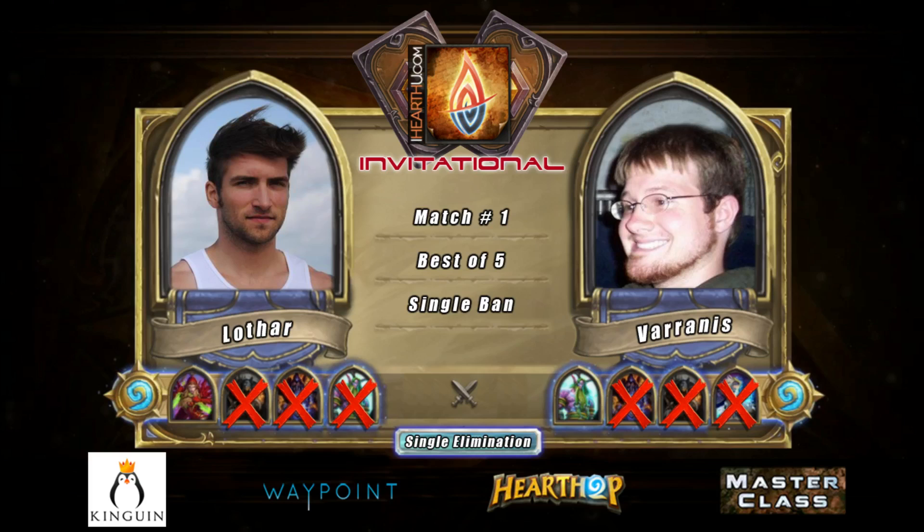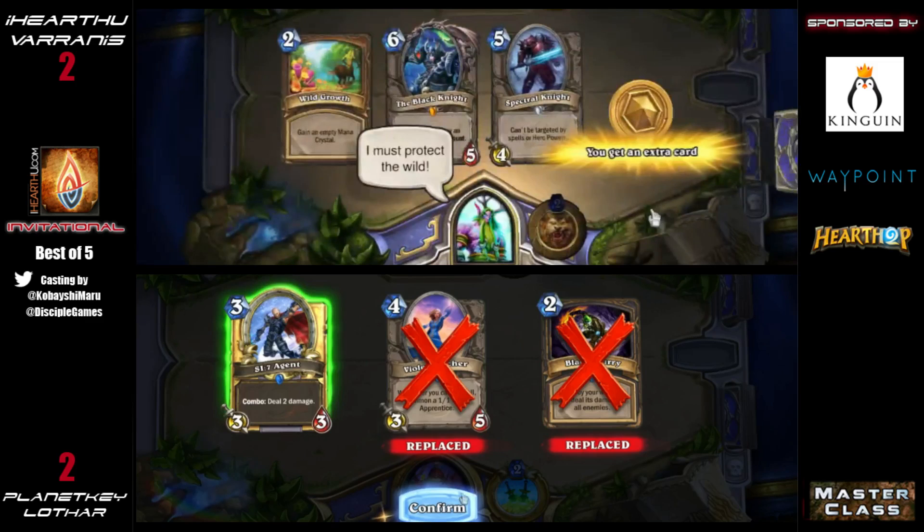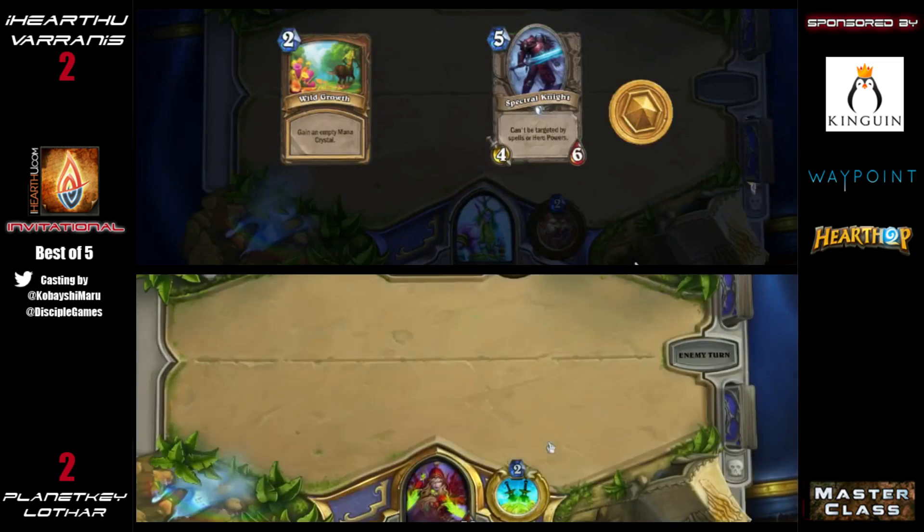There were maybe a couple of mistakes in how Lothar played the last game — I think coining out the Power of the Wild on turn one was a little too optimistic, thinking he might swing through with it a couple of times. He only got it off once. And that Wild Growth was in Varanus's starting hand again, which gives him a key advantage.